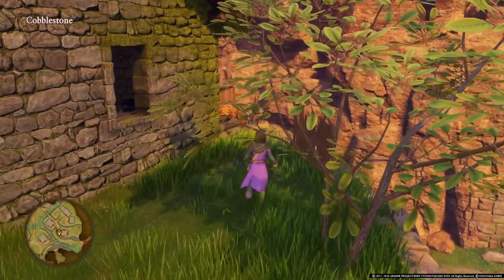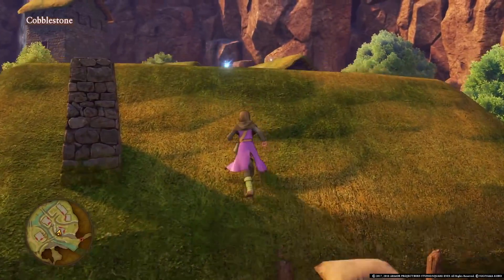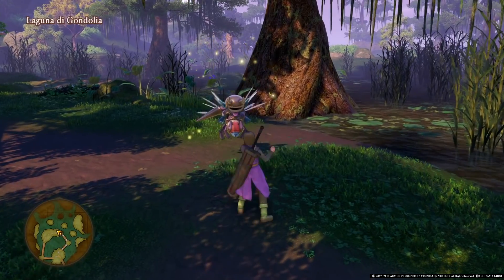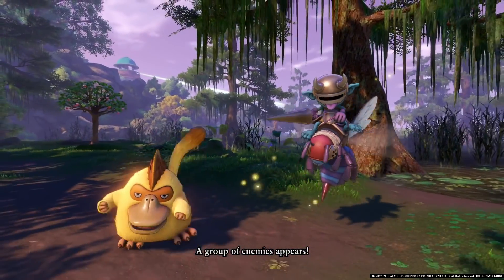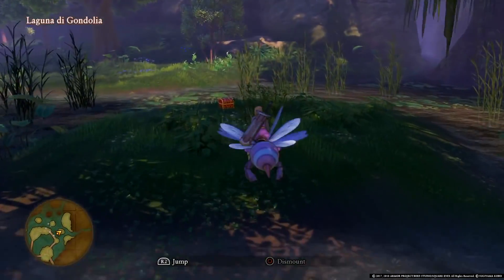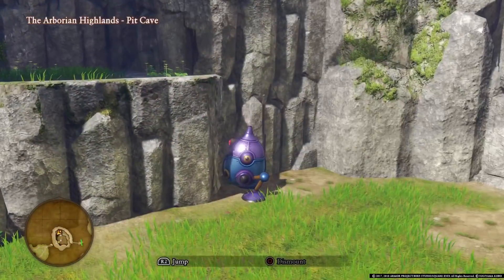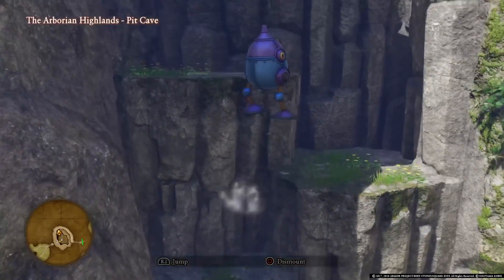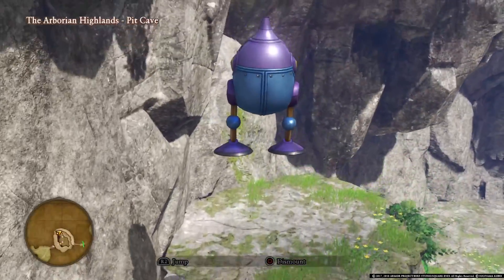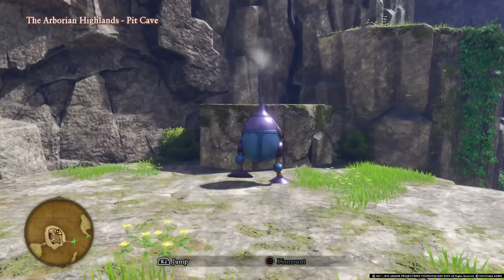The world structure takes a slightly more hands-off approach compared to previous entries by allowing you to jump around and explore environments in entirely new ways. This is also expanded upon by using certain monsters as mounts after you defeat them in battle, allowing you to access previously inaccessible areas. These mounts are only really useful for the small sections where the game requires them, and while they help change up the formula, the moment-to-moment exploration doesn't feature many puzzles or nuanced mechanics outside of that system.